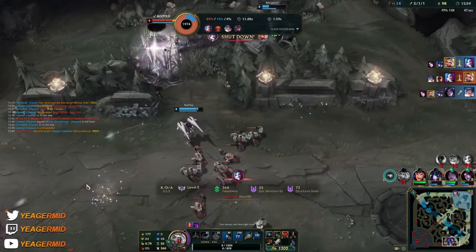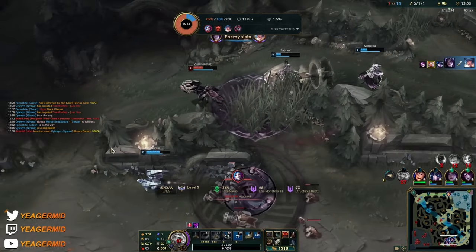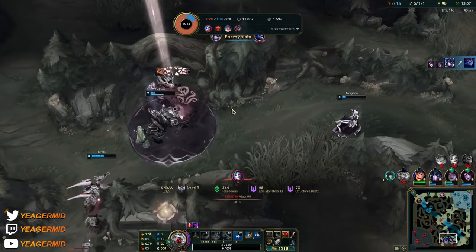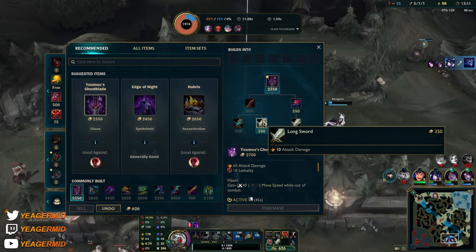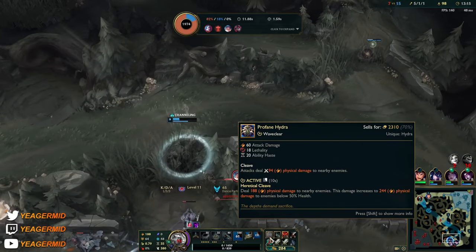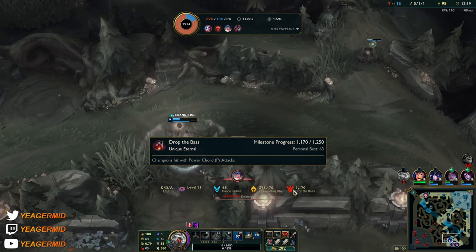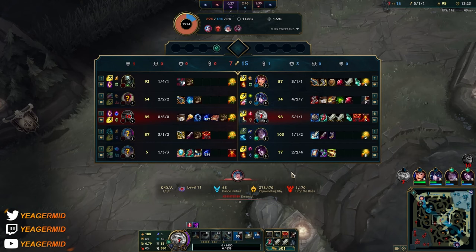The Sona is actually smart — she stopped hitting me so Jinx would get the kill. That's actually well played, I gotta give her that. Not bad. Getting tier-two boots now and then into Youmuu's. You can also get Youmuu's first — it'll probably feel better because of the wave clear from Hydra.